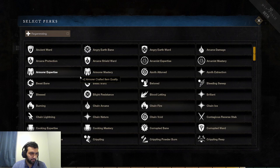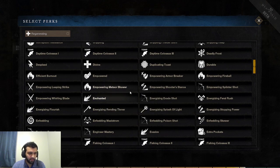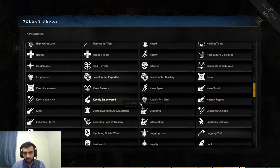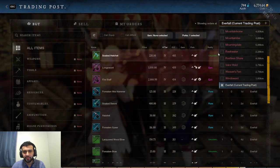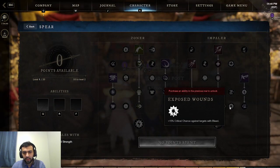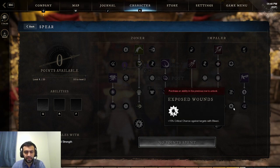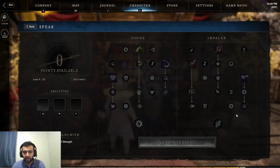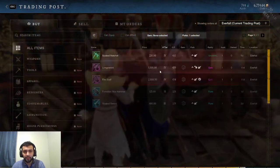Next we have Keenly Jagged. On crit, cause a bleed that deals 7% weapon damage per second for 10 seconds — so 70% total. The reason why this is good is a lot of passives in this game have bonuses to targets with a bleed. For example, the spear gains 15% critical strike chance against a target with a bleed. So if you're not using an ability that applies a bleed, you can get a random crit to apply the bleed and then gain 15% critical strike chance. Very, very strong perk. If you're going to be playing spear, you definitely want that.